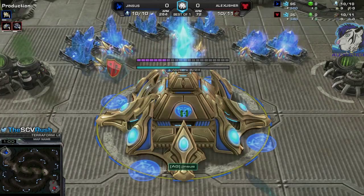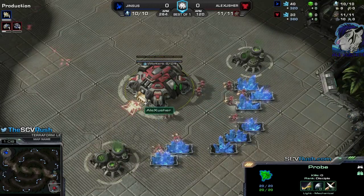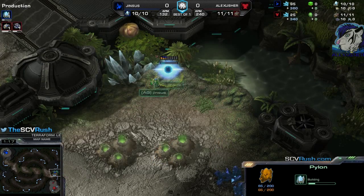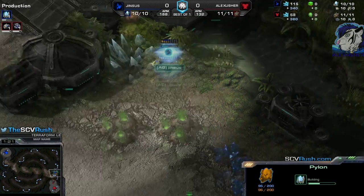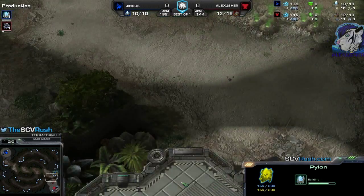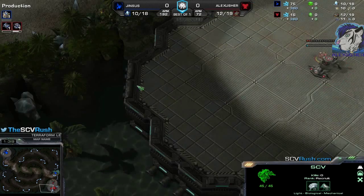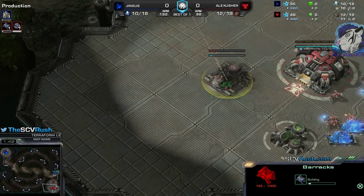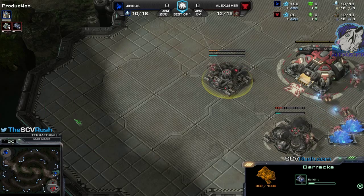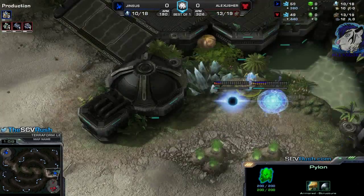He's playing against me, the Red Terran spawning bottom right — Alex Usher. There's a proxy Pylon for Jinses. Most likely a Proxy Gateway. I'm scouting the main base a bit but not everything because I want the barracks in time. There are some weak spots where he could have placed the Pylon. But he's going for a double gateway at my natural — this build is very strong.